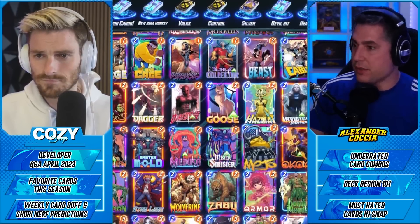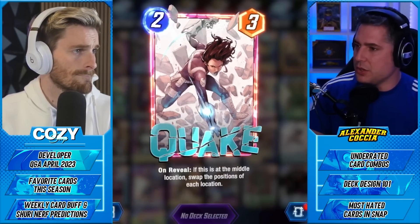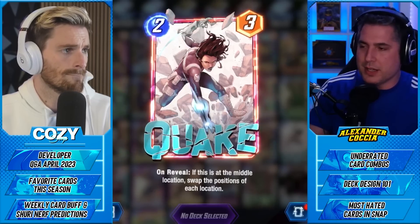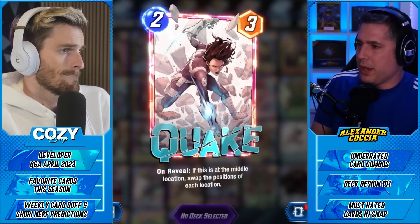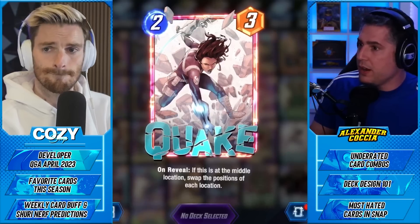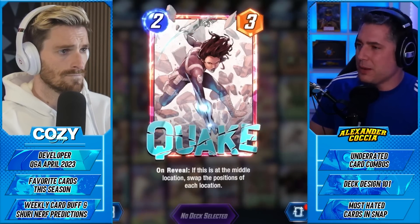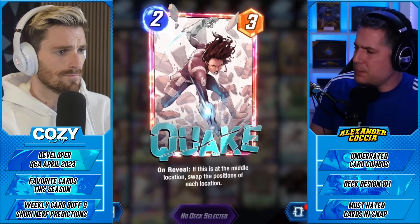One thing worth considering is that in deck design there feel like some slots you can't really play with too much — before the Sunspot nerf, if you weren't playing Sunspot or Iceman you weren't allowed to play any other card. Lizard kind of feels like that sometimes. When do you play Okoye over Lizard? It almost feels like you'd never play Okoye over Lizard. Punisher too — when are you ever going to play Punisher when you can play Captain America or Mr. Fantastic? We need to improve the design space.